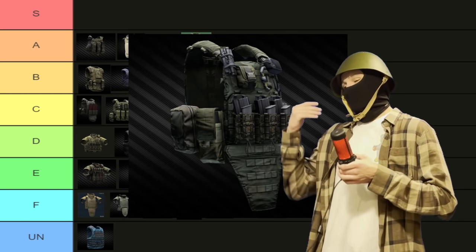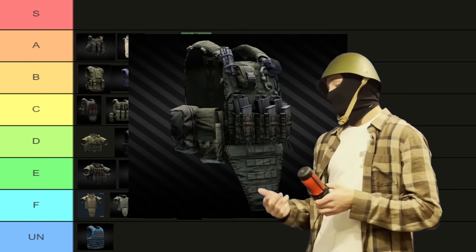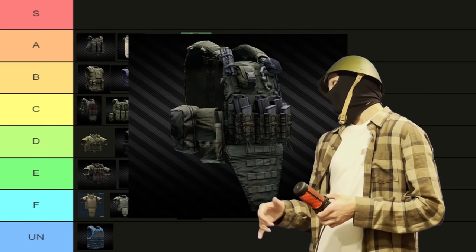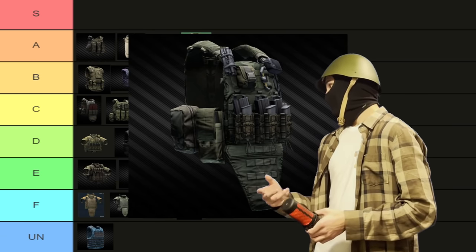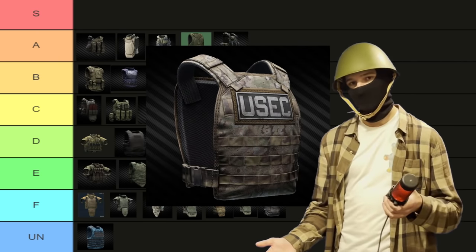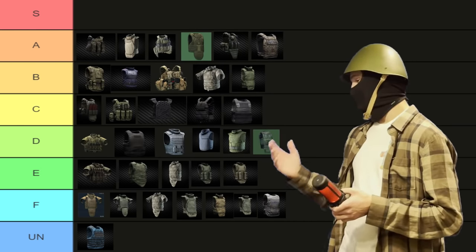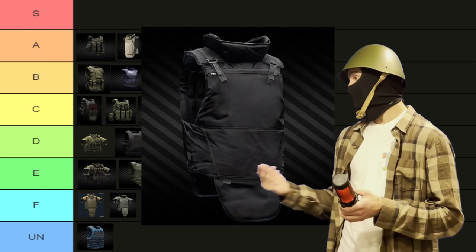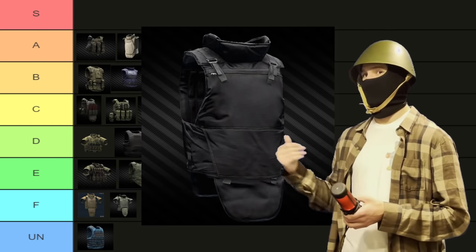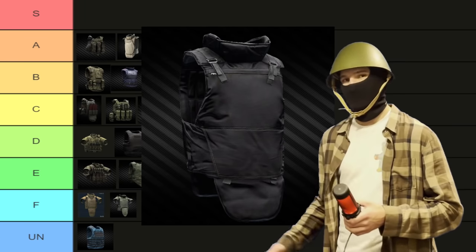The AVS — it doesn't repair as well as some other items in my opinion, but you can find them pretty often off of Raiders, and it has two 2x2 slots, which are very nice for fitting Saiga 12 drum mags. It's a solid armor. A tier is a good place to put it. The Trooper armor — it's just a solid armor. A tier is fine. Then we have the Corund — pretty easily accessible because it's tier 3 proper for the barter and tier 4 proper to buy it outright, but the barter is pretty much the same price as buying it outright anyway. Very solid piece of armor, repairs decently well, easy to get — A tier.